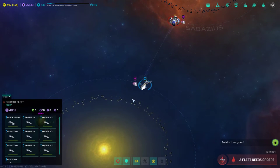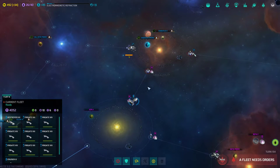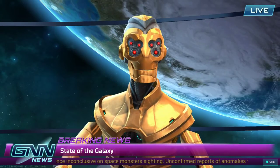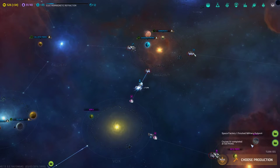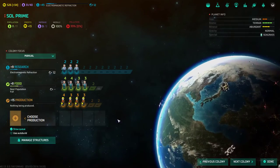A fleet needs orders. We have a scout just hanging tight — we could attack the Cylon scout here if I wanted to hit them hard, but no, I'll be nice. I'm not prepared to go to war with them just yet. We have an update — let's see how we're doing versus other empires. The Cylons are right at pace with us, just one point away.